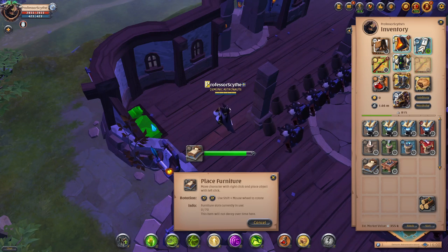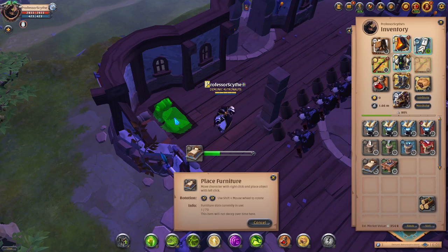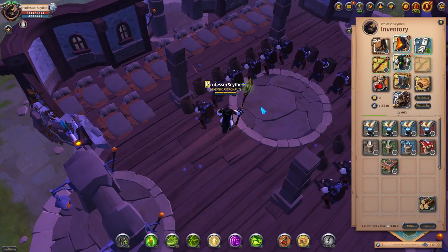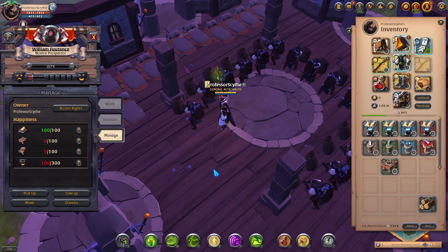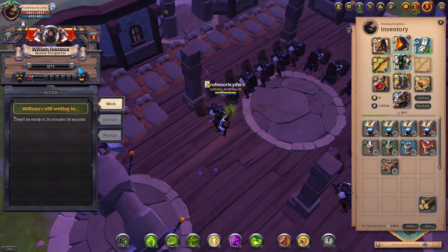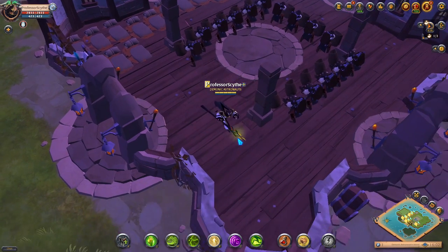We're going to place all the beds first. With one bed down, every laborer shows six out of 100 — they're all sharing one bed, which isn't good. Let's put all 15 beds down. Now they have 100 out of 100 happiness because each laborer needs their own bed. These are only tier two beds — you need to keep the bed tier matching the laborer tier. Once they reach tier five you need tier five beds, and once they hit tier six you'll need to upgrade the guild hall to tier six for tier six furniture.